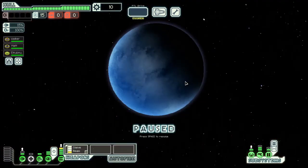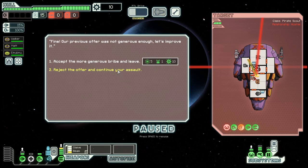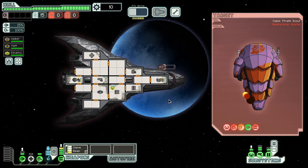We have to collect enough scrap in order for us to buy a shield, which comes in at 125 scrap. So hopefully we manage that without taking too much damage, and then we also need to find a store which will sell us the shield.